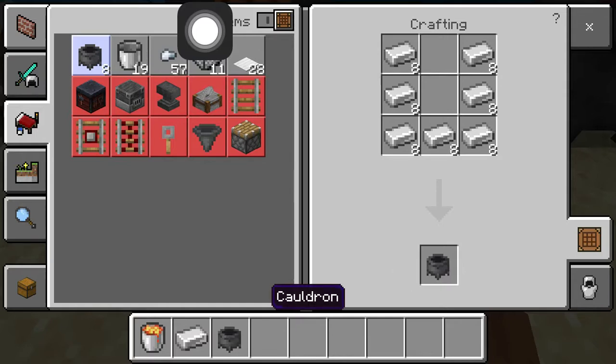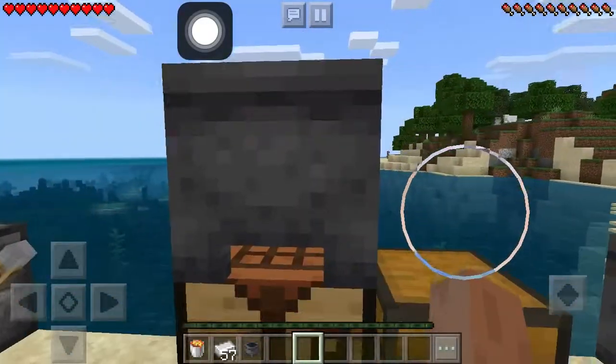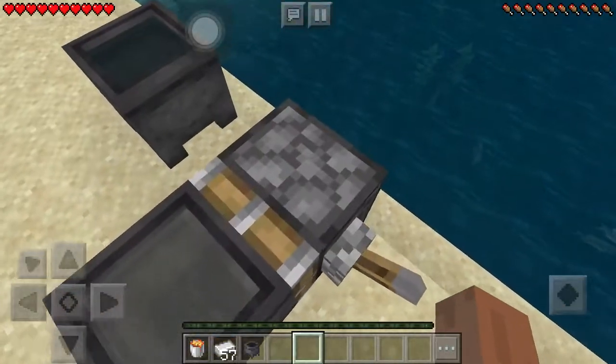It can be crafted by having seven iron in a U-shape, as seen right there, and it makes one cauldron.